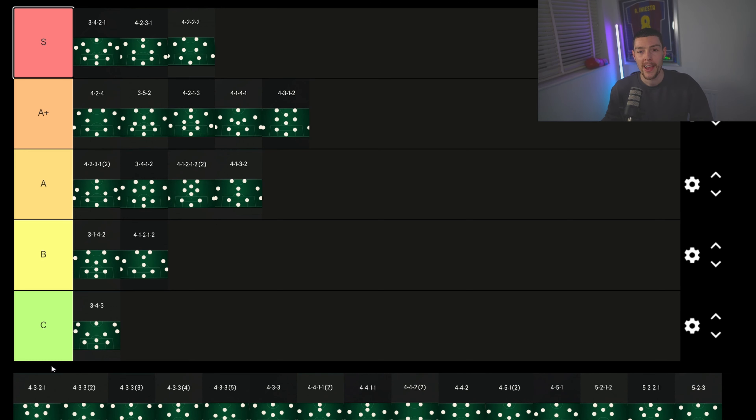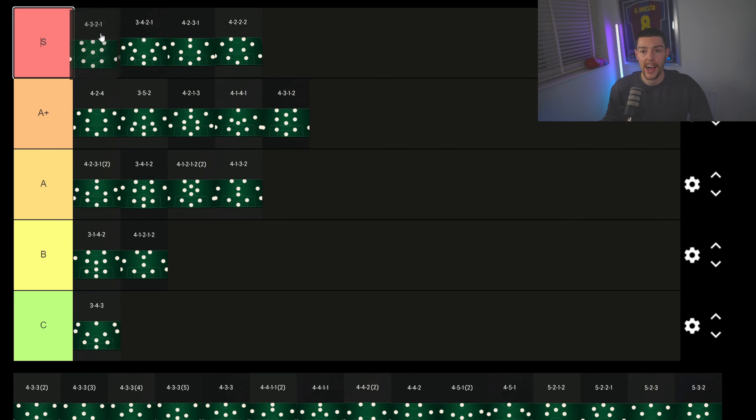The 4-3-2-1 is the best formation in the game, lads. I strongly believe this. If you're not using it, you're putting yourself at some disadvantage. I recommend having it set up even if you don't use it all the time — it can win you the odd game. When I'm in really sweaty games I switch into this for the sweaty passing plays.